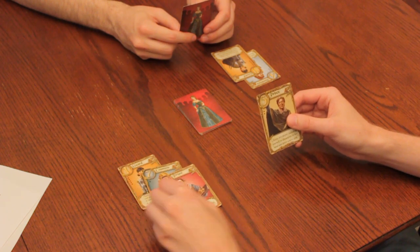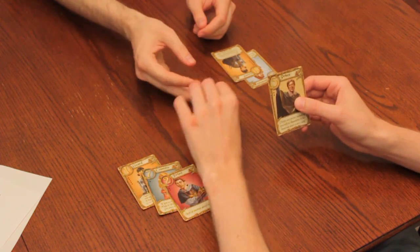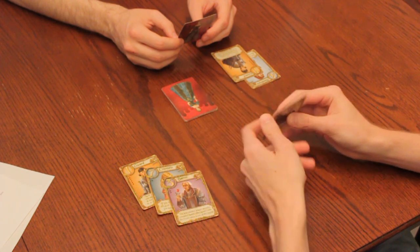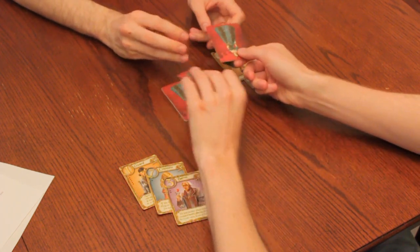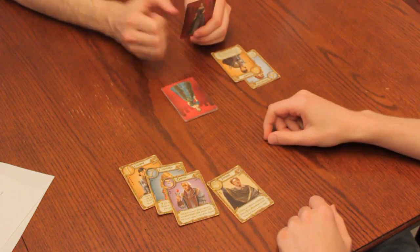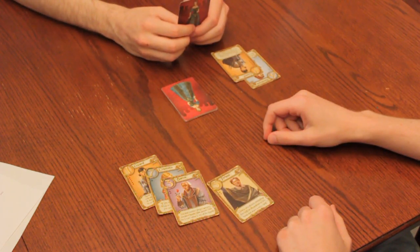When you play a priest, choose another player and secretly look at their card. When you play a baron, you choose another player and secretly compare your remaining card with them. Whoever has the lowest card is eliminated from the round. If it's a tie, nothing happens.